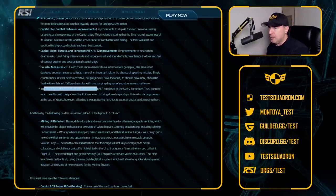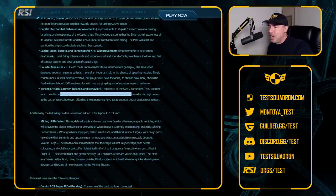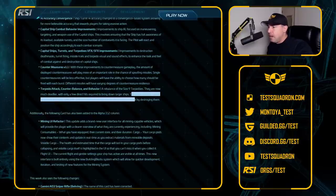Torpedo attack counterbalance and behavior: a rebalance of the size 9 torpedoes. They are now deadlier, with only a few direct hits required to bring down larger ships — so maybe the Eclipse is not dead yet. This extra damage comes at the cost of speed, however, affording the opportunity for ships to counterattack by destroying them. Your torpedoes will be slower, which means a smaller ship can outrun them, but larger ships can also target them. So more of a stealth element is required: if you can get in close enough, lock and shoot before the enemy can react, you've got a better chance.